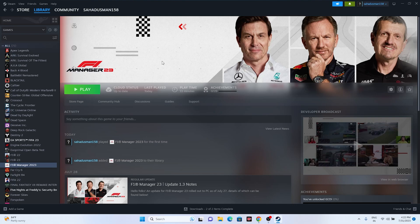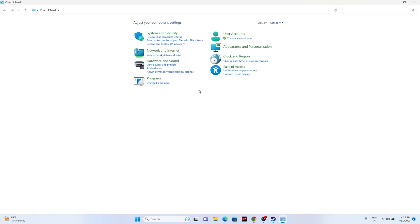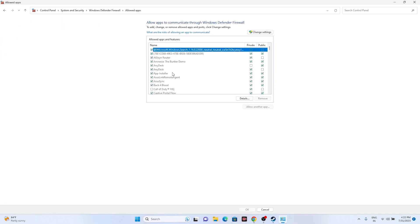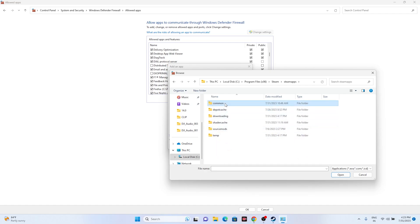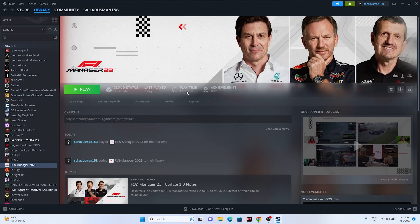The next step is to allow the game through Windows Security. Go to Control Panel > System and Security > Windows Defender Firewall > Allow an App or Feature Through Windows Defender Firewall. Scroll down to find F1 Manager 2023 and confirm both Private and Public are checked. If the game isn't listed, click Change Settings, then Allow Another App, browse to the installation folder at Program Files (x86) > Steam > SteamApps > Common > F1 Manager 2023, select it and add it. Then close and try launching the game.